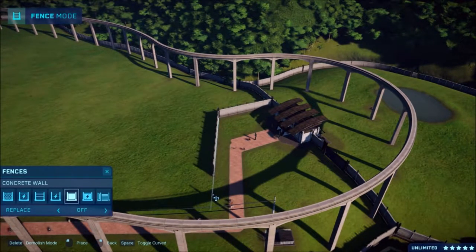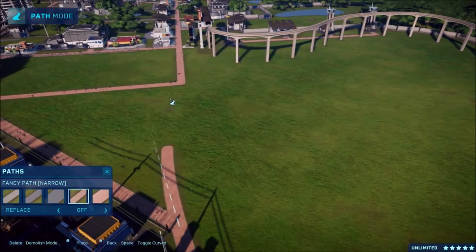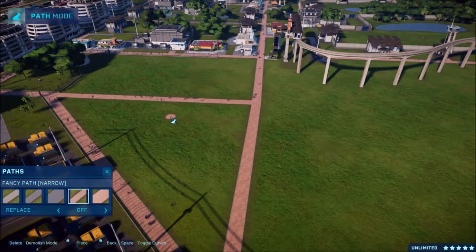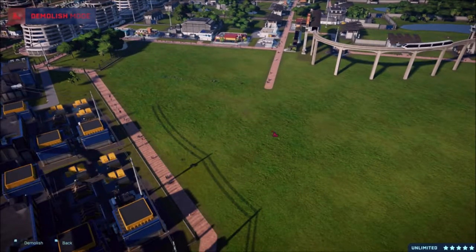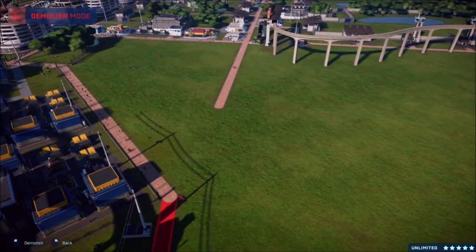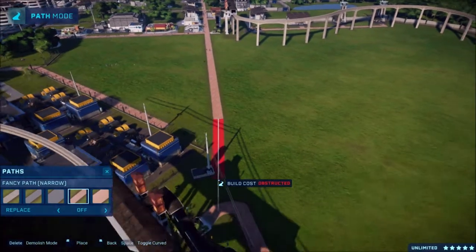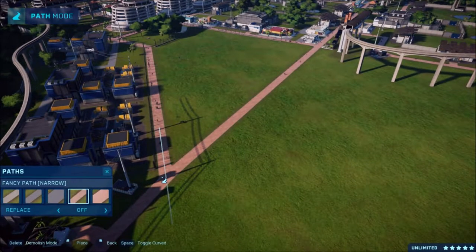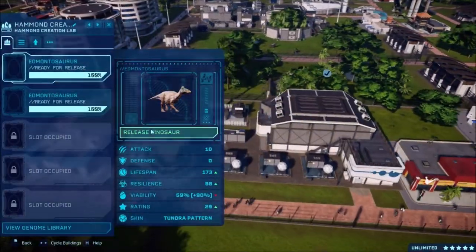We'll bring it off like this maybe, and then of course I'll have to put enclosures and everything. I'm going to have to rearrange all this, I know. We'll delete this path out right there. Actually let's just straighten this up completely and delete this little corner out. We'll connect both of those like that. Okay so there we have our straight path down and — oh, are they already done? They are already done!